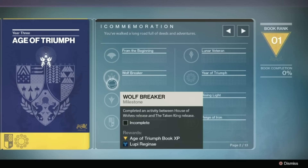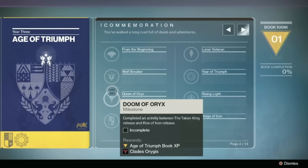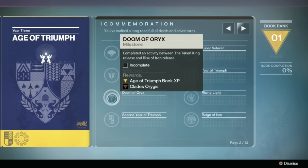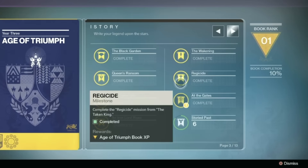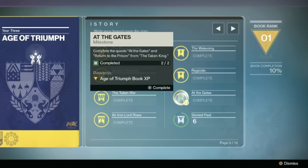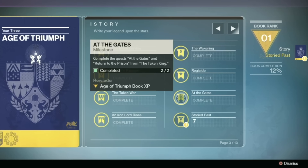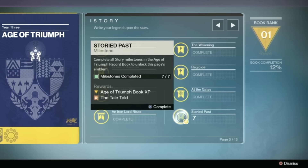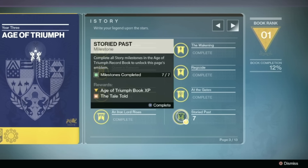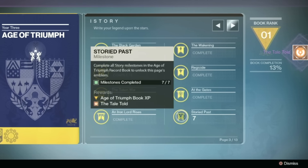The first page of milestones, called Commemoration, features a unique emblem reward for each of the milestones on that page, and the rest of the pages will have one emblem granted on the eighth milestone for completing a certain number of other milestones on that page. For example, completing the first seven nodes of the story page will unlock the eighth node which will grant you the emblem. Whereas a page like Trials of Osiris will unlock the eighth node once you complete at least six of the seven on that page.